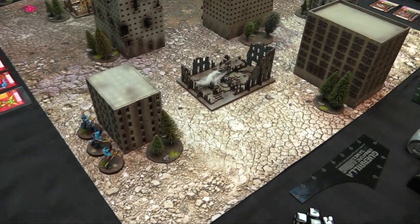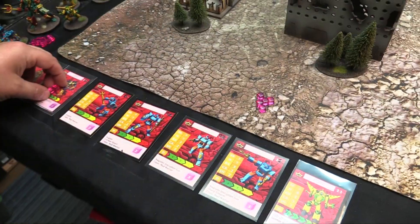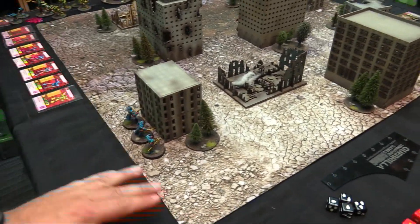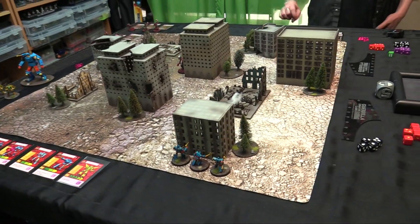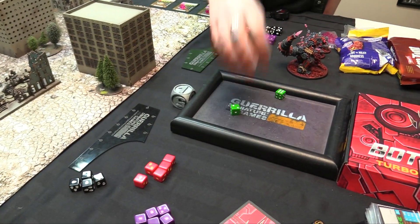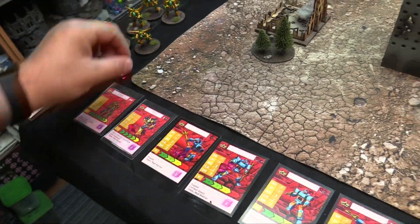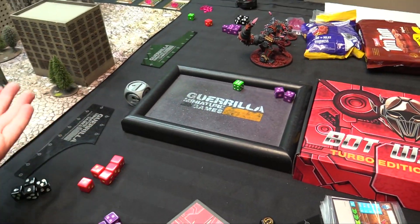We're into the power phase. I have eight power to assign, Rob has six. Everyone gets two since we have plenty right now. Our strategy ratings are both sevens, so we roll off — I'm going first. I take a shot but can't boost long range, so it's just a straight range combat shot. Rob has cover so range combat goes down to two. I roll six dice.